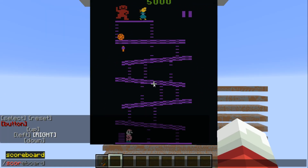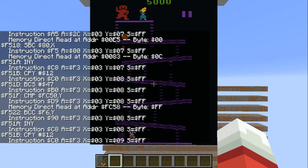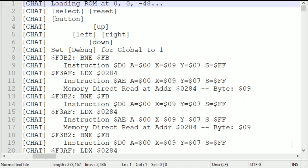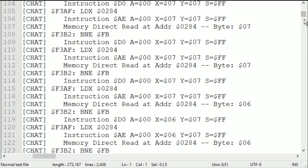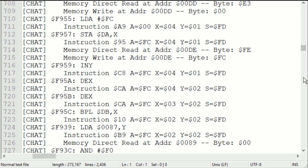If you type the command slash scoreboard players set global debug one, the emulator will display every single processor instruction it's running in chat. Since chat gets logged to your Minecraft log file, this creates a very readable trace log, assuming you know 6502 assembly, which is the assembly language programmers use to program the Atari games. These trace logs are my key to fixing bugs in the emulator.